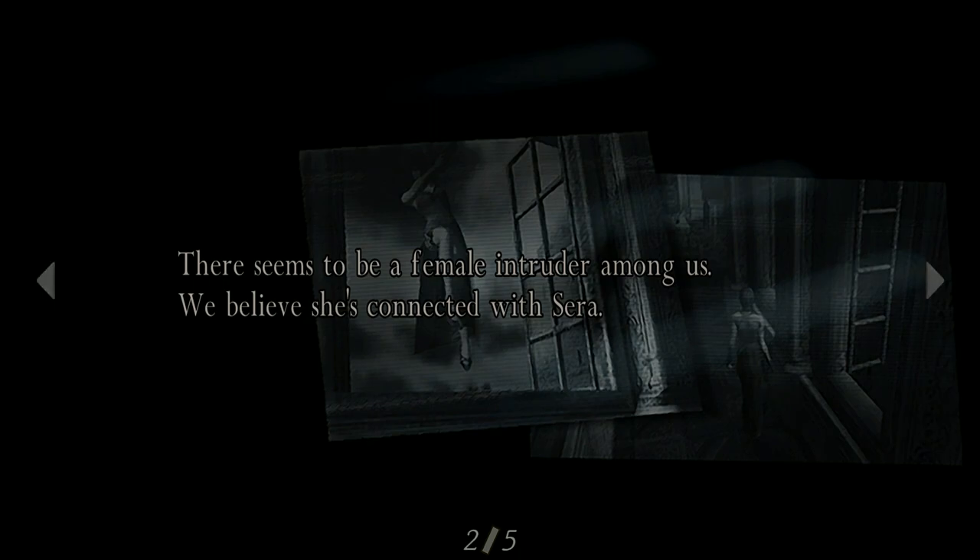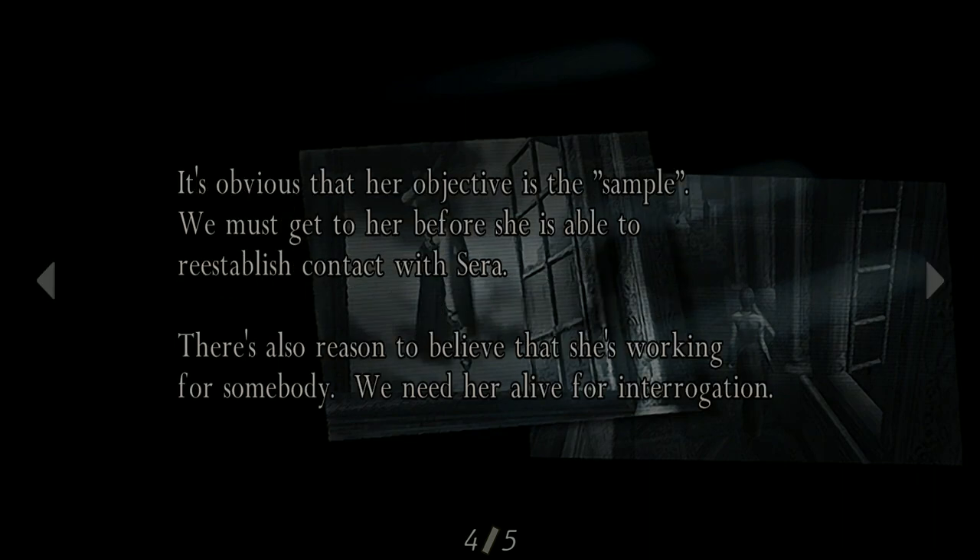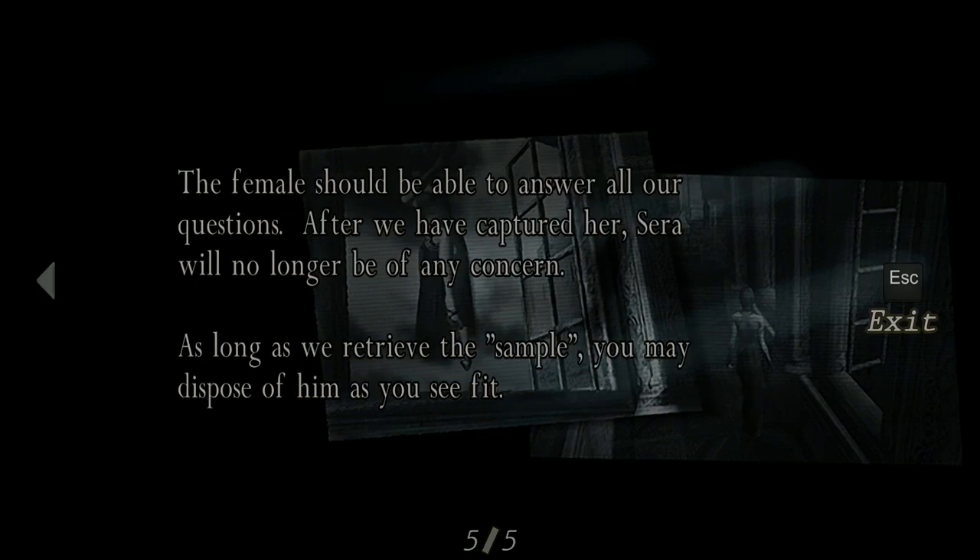There's a female intruder among us - they believe she's connected with Saddler. We also believe she was the one who removed the egg injected into Saddler before it hatched. She may have had him retrieve the sample before the American agent's arrival. Her objective is the sample - we must get to her before she re-establishes contact with Saddler. There's also reason to believe she's working for somebody. We need her alive for interrogation.